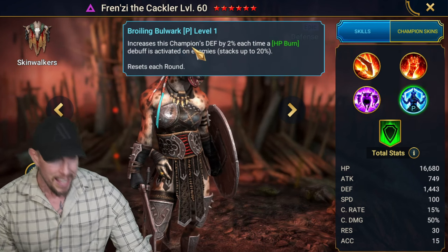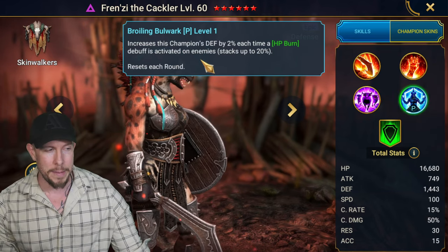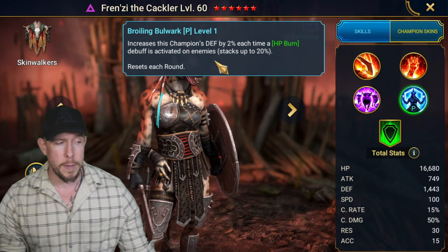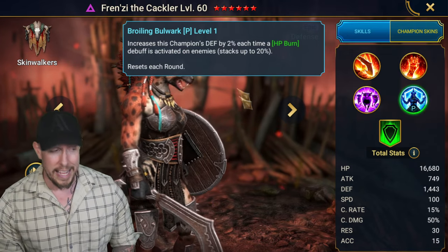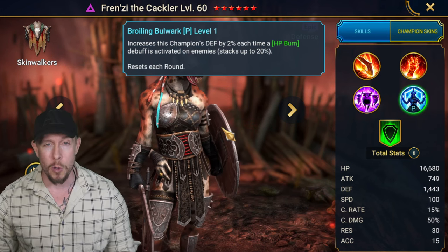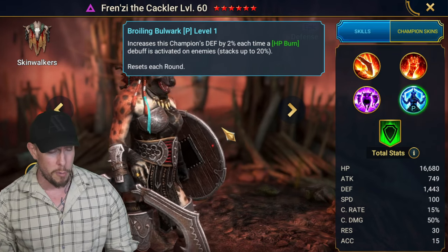Broiling Bulwark increases the champion's defense by 2% each time an HP burn debuff is activated on enemies. Stacks up to 20% bonus defense for every HP burn that's activated on enemies. So really tanky when you factor this in. It does reset each round, so it's best in areas like Clan Boss where there only is one round, or areas like arena and Hydra, Sand Devil, stuff like that.